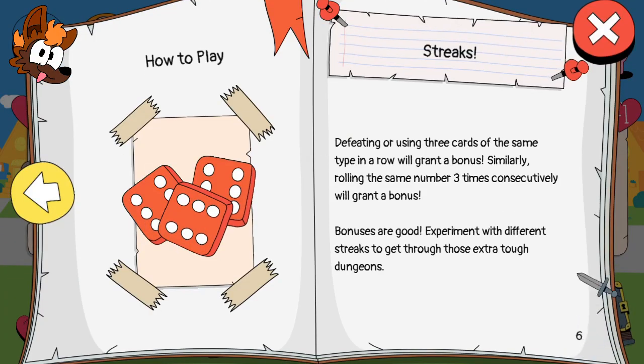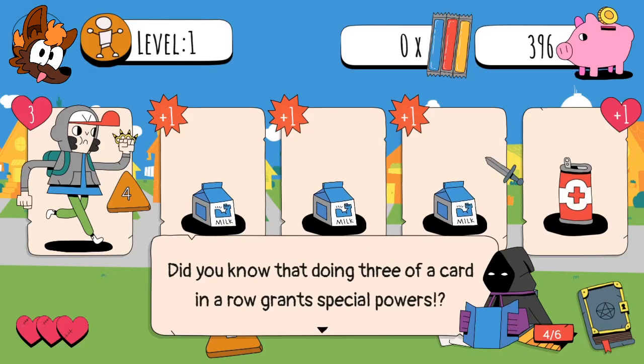Streaks: defeating or using three cards of the same type in a row will grant a bonus. Similarly, rolling the same number three times consecutively will grant a bonus. So you get streaking - got it. Bonuses are good. Experiment with different streaks to get through those extra dungeons. But normally streaking is bad - don't do it, kids.